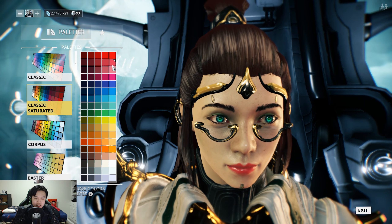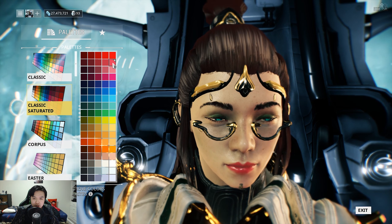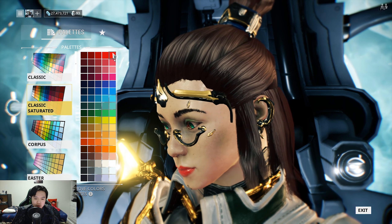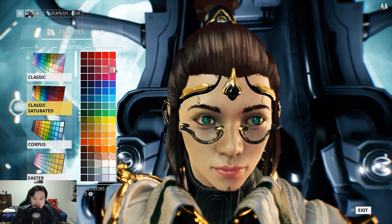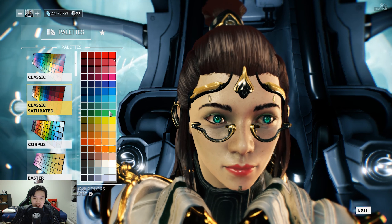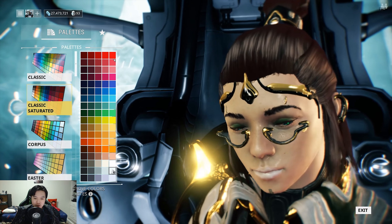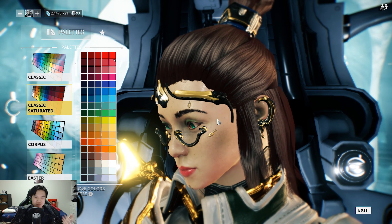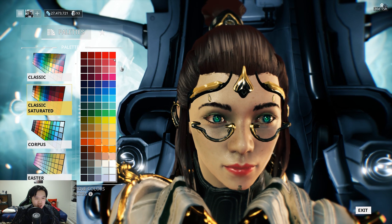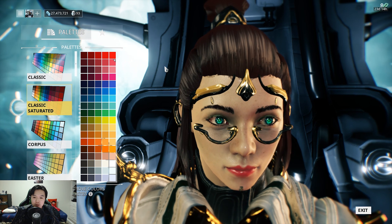Lip color is just a pink — the pink from the classic saturated palette, which is a palette you have to buy with Platinum. I haven't gone for red because it seemed a bit too deep, and not this other pink because it seemed too shallow. This pink seems to work for me. I thought about green lips, blue lips, and gold lips but they all looked a bit weird. I'll stick to something that looks realistic.